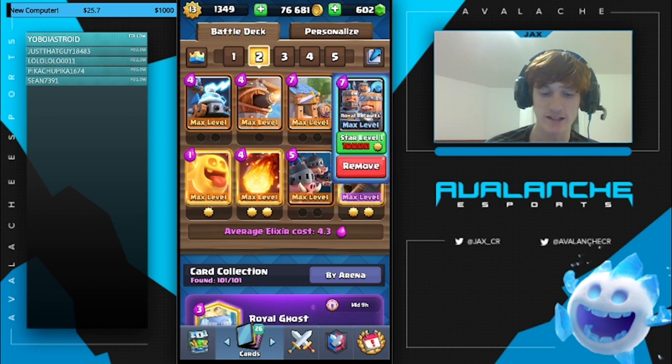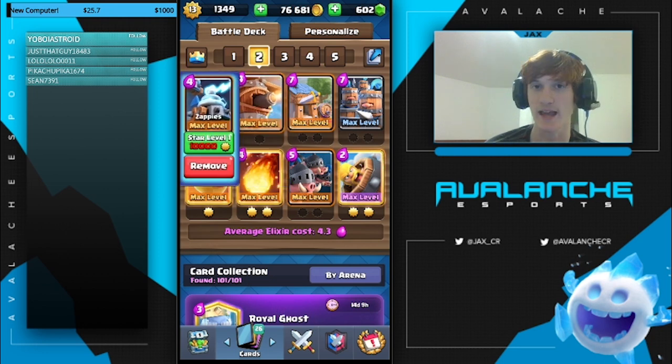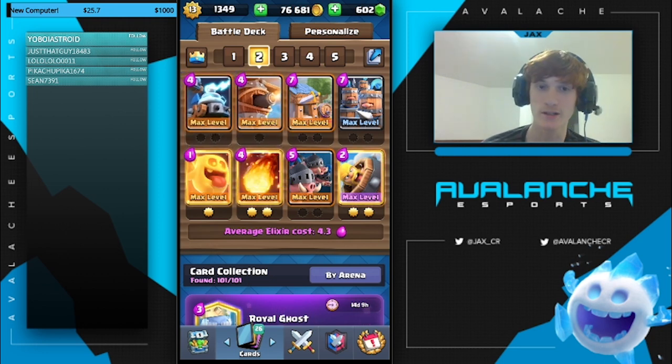Recruits are going to be your split lane defense. They're going to be so good at defending basically anything on the ground. They're just going to be able to cover both lanes. Split lane pressure does not work against this deck at all. And then you have the Zappies and Flying Machine as air and ground defenses. The Flying Machine is super annoying — it pokes away at everything out of range. Zappies are going to be really good against basically anything with charges or Sparkies.